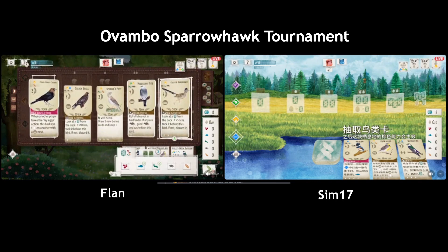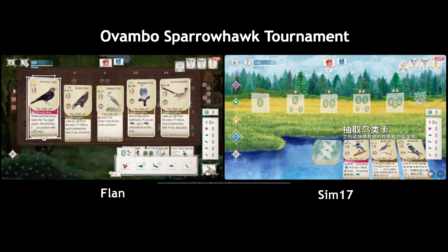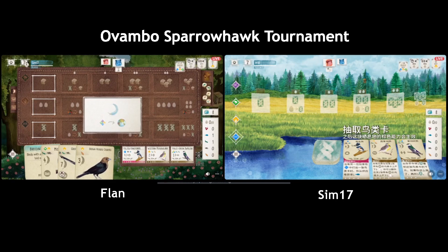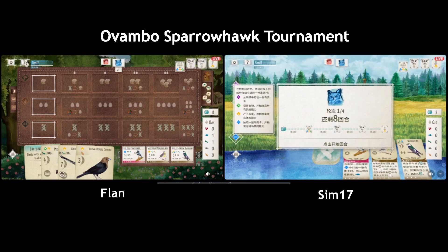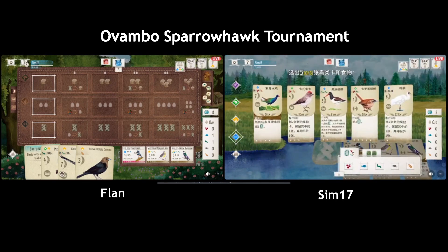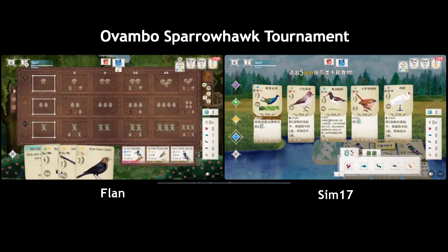Looks like they're keeping the Roadrunner — that's bold. The good thing about the Kingfisher, which I don't think you mentioned, is it's actually good for end of round goals, being the star bird for both middle two round goals. It works with the Cowbird quite well. Road Runner bold it is — well, see if this works out for them! Because if you don't keep the Roadrunner you have one extra food to play.